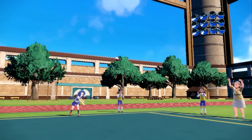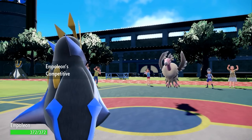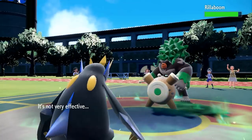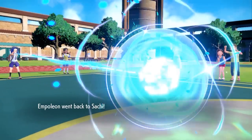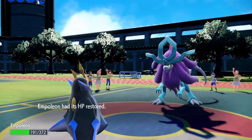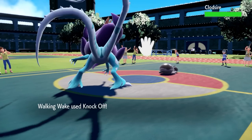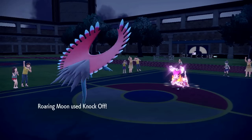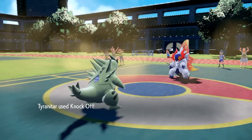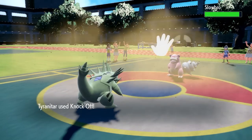Before we get to the number one winner and loser, we quickly have some honorable and dishonorable mentions for both categories. Empoleon leads off the honorable mentions, receiving several amazing new tools: the momentum of Flip Turn, the Defog-punishing Special Attack boost of Competitive, and at long last, the reliable recovery of Roost. It's particularly excellent in its ability to completely stifle Walking Wake. Alomomola and Walking Wake itself are also notable Flip Turn recipients, while Alomomola additionally receives Scald and Wake got Knock Off. Speaking of Knock Off, several notable Dark types received the move — Roaring Moon, Hydreigon, and yes, Tyranitar. Maybe this is the tool Pokemon's Godzilla needs to start working its way back up to the top rung in this post-Pursuit world.